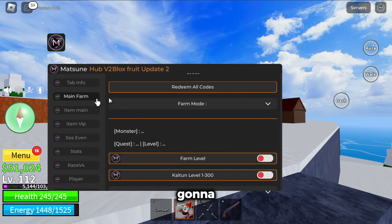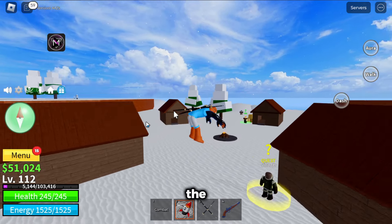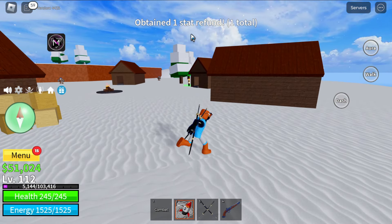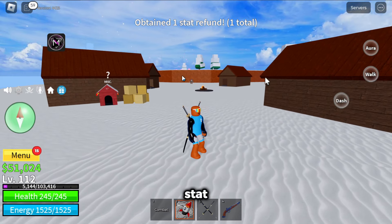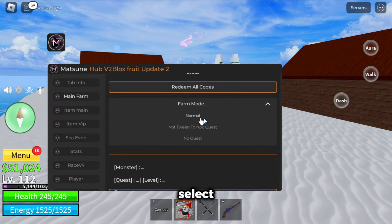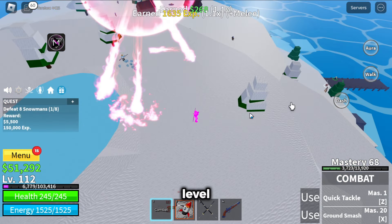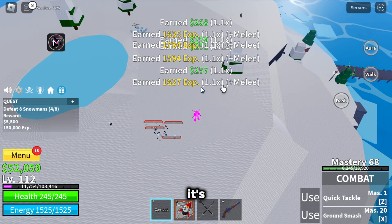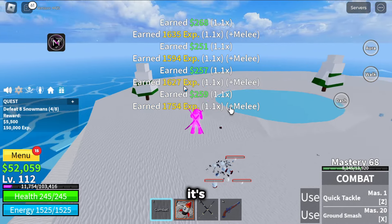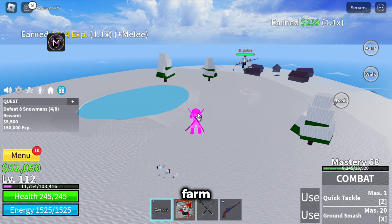To start off, the script has auto farm. Redeem all codes will automatically redeem every code in the game that has not been used yet. We got a free stat refund. Next, select your farm mode — I'm just going to use normal — and then farm level. It's going to automatically farm your level right here, as you guys can see, without any problems and it's not laggy either. It's going to automatically get quests and then farm the bots.